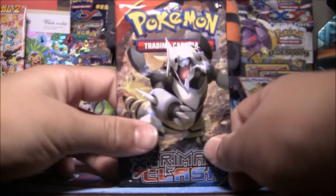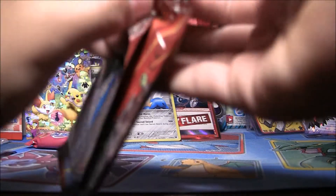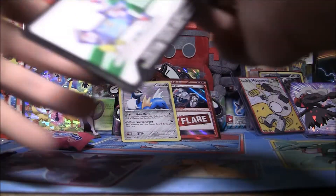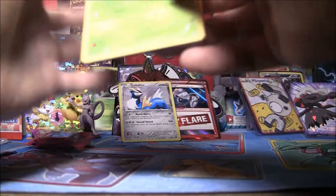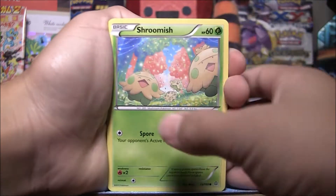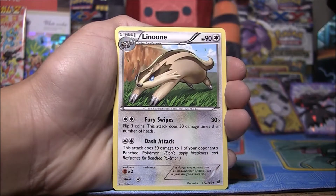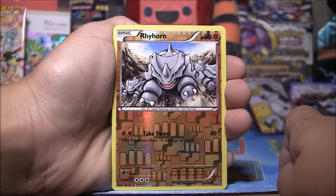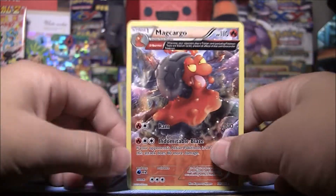Primal Clash with Mega Aggron - let's see if we can get some Second-to-Last-Pack Magic. Code card, three from the back. We have a Shroomish, Treecko, Zigzagoon, Surskit, Maryel, Vibrava, Luvdisc, Kakuna. Reverse Holo is a Rhyhorn - just a Common. Zero Rare Reverses so far. And the Rare is a Macargo Ancient Trait - Non-Holo.